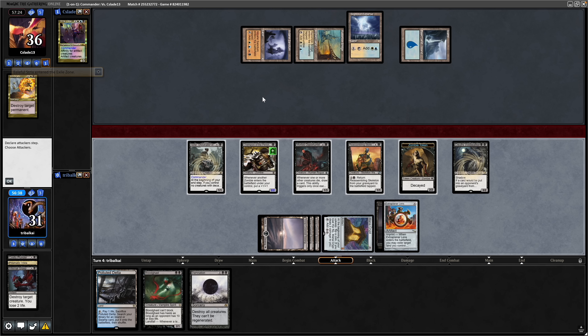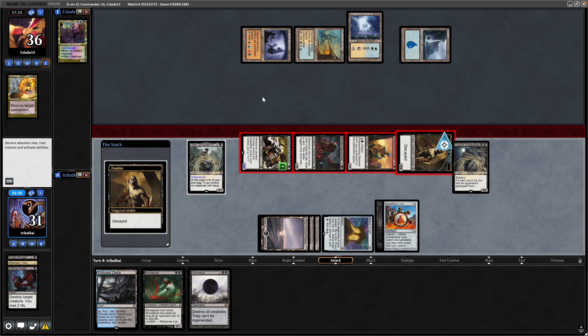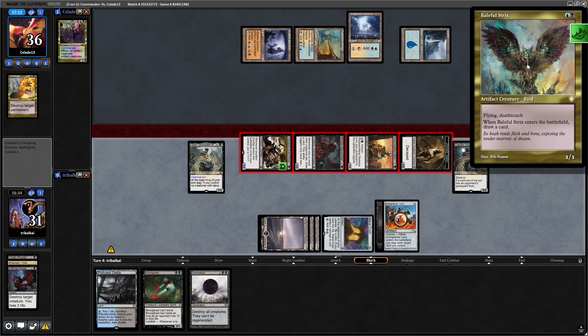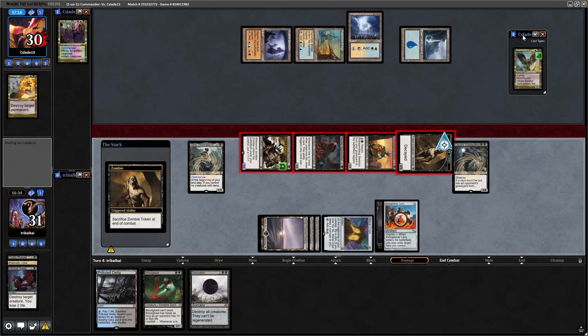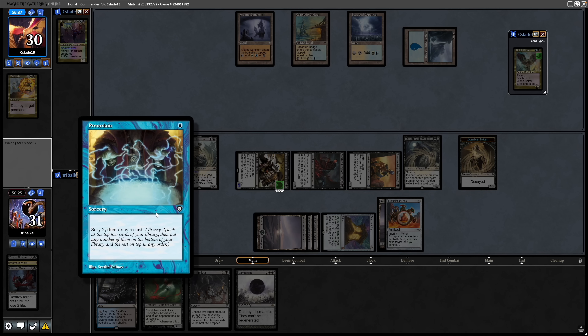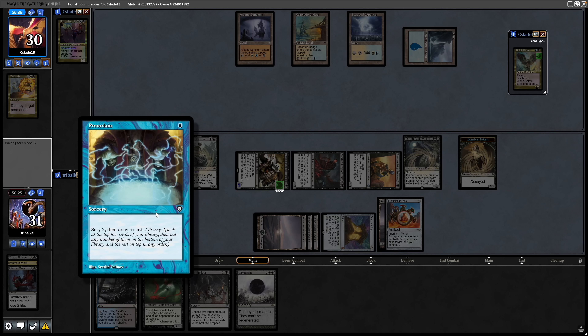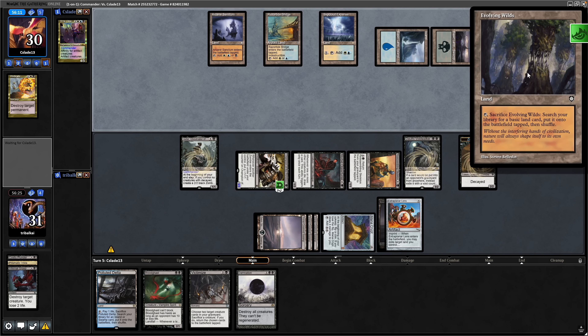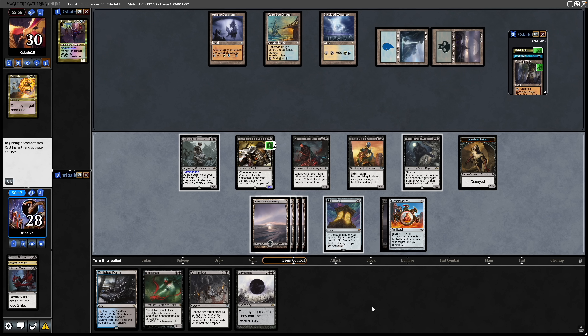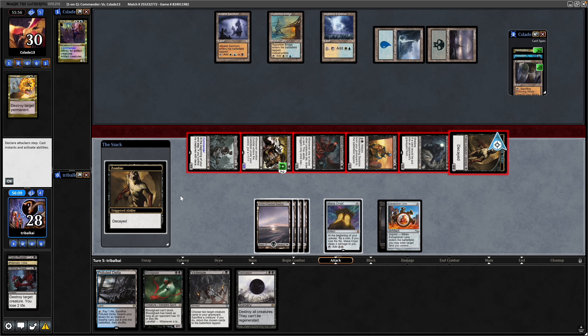With the Baleful Strix successfully removed, we can turn in sideways with all of our creatures. Noteworthy that thanks to the Dauthi Voidwalker, we can play the Baleful Strix from our opponent's graveyard if we want. We draw a Victimize off the Morbid Opportunist at the end of the turn. Preordain from Urza — scry 2 and draw — then cracking an Evolving Wilds. Drawing into a land again, we need to start getting into Aristocrat effects or something like that.